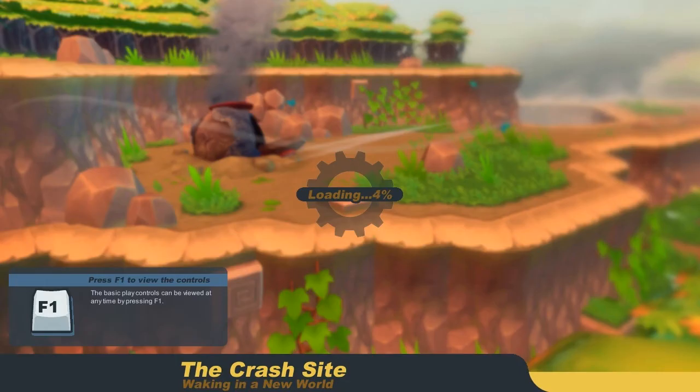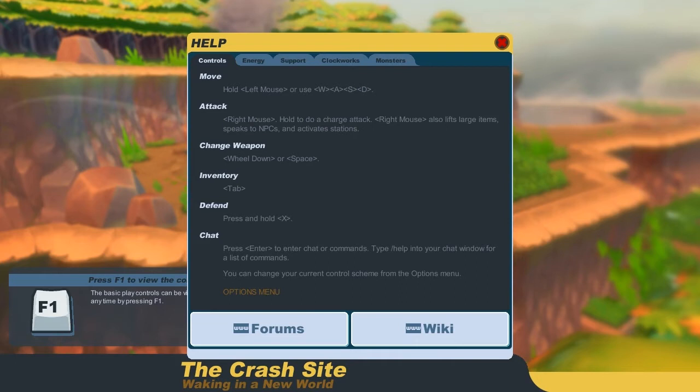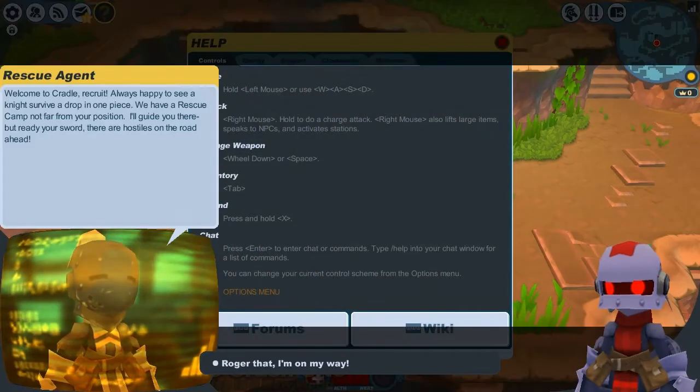The crash site — waking up in a new world. F1. Hey, they're right, anytime indeed. Move: WASD. Attack: right mouse. Hold to do a charge attack, also lifts items and talks to NPCs. Change weapons: wheel down or space. Inventory: Tab. Defend: press and hold X. X? Y? X? Whoa!